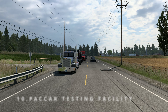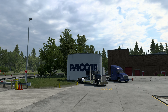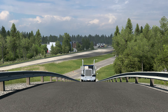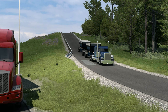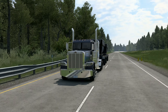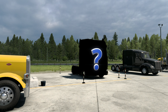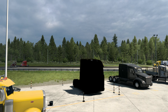Now, drumroll please — my personal favourite. The PACCAR truck testing facility in Washington State. Experience a one-to-one scale recreation where iconic Peterbilt and Kenworth trucks were born. Not on the map, but stick around for a screenshot at the end to discover this hidden gem for yourself. And be sure to keep an eye out for a slightly unusual truck parked within the facility.